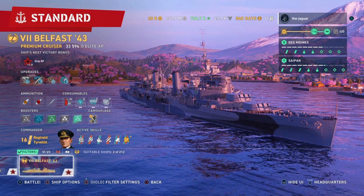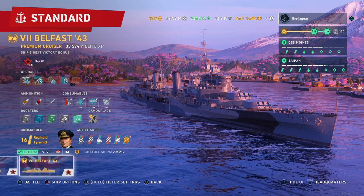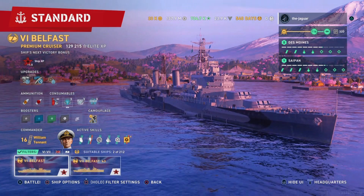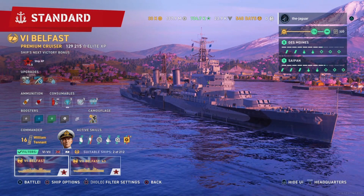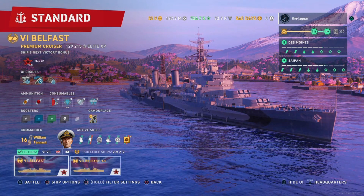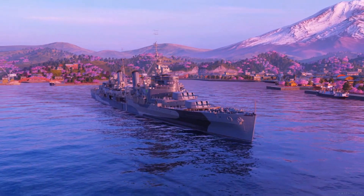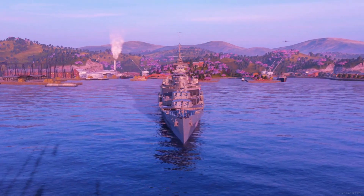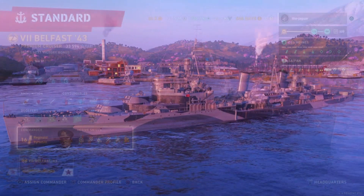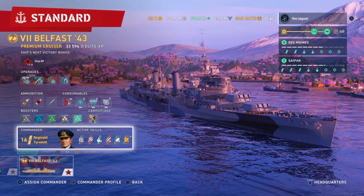This is the Belfast 43. It is the main campaign ship from the Back to Belfast campaign — 'Back to Belfast' because we already have a tier 6 Belfast in our port. The ship has been out for quite some time. I personally got the ship during the St. Paddy's Day event this year and it is an awesome ship. So can you expect the tier 7 to be any better or worse? Well let's check out the ship and the commander — I've got Reginald Tierwit — because the Belfast 43 is completely underwhelming.